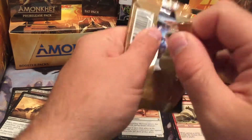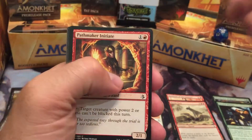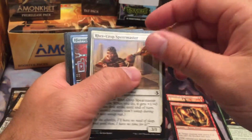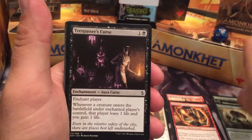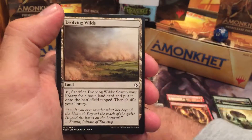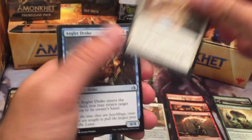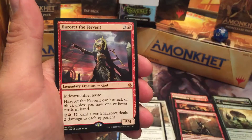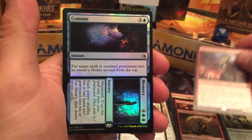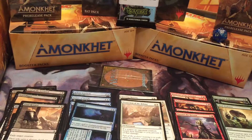Second pack: Seeker of Insight, Pathmaker Initiate, Red Crop Spearmaster, Hieroglyphic Illumination, Doomed Dissenter, Shred Weakness, Trespasser's Curse, Final Reward, Evolving Wilds, Flameblade Adept, Protection of the Hekma, Angler Drake, and Hazoret the Fervent. Very nice — with a foil Commit to Memory. A foil rare and a god.